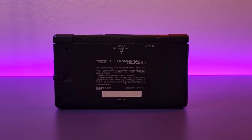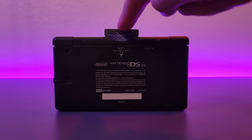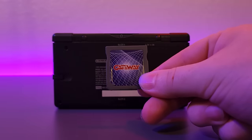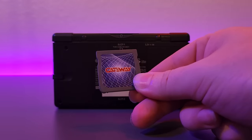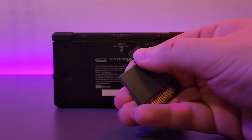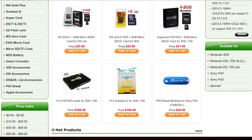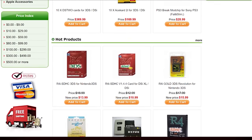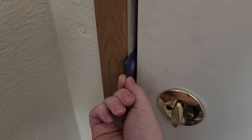So you decided you want to run some DS homebrew. How are you going to do it? Usually you're going to do it from this slot right here, the DS game card slot. Technically there's ways to do it with the GBA slot, but just don't do it. The easiest way to do it is to pick up one of these — a DS flash card. It's kind of just like a DS game that has a micro SD card slot on it. And back in the DS homebrew scene's heyday, there was no shortage of these things. They were so common that you'd have a hard time keeping them out of your house.